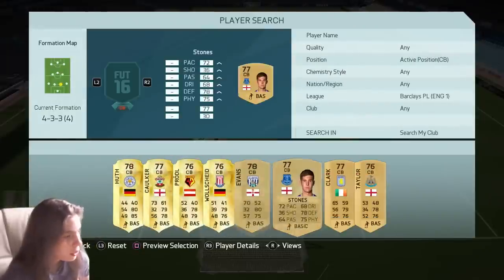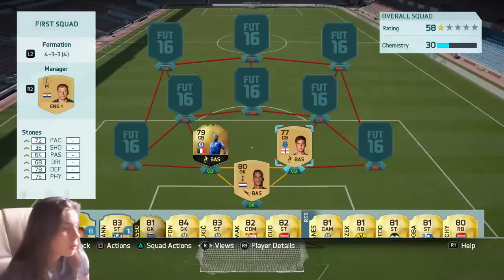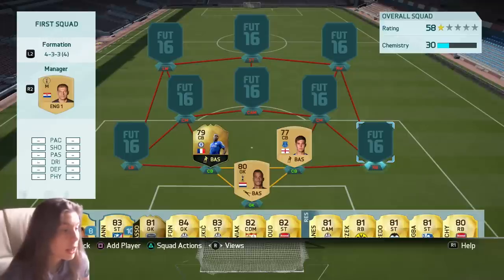Our other centre-back is Stones — John Stones. Another non-rare beast: 78 defending, 75 physical, 72 pace. These are really good stats for a non-rare.